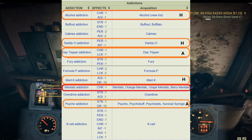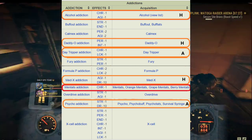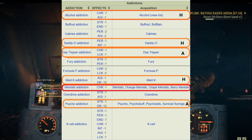If you are a commando build, pistol build, or rifle build, you will need agility to help you stay in VATS as long as you can. So I would recommend this addiction for all the heavy builds as well as melee builds.